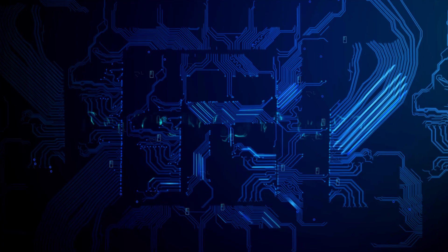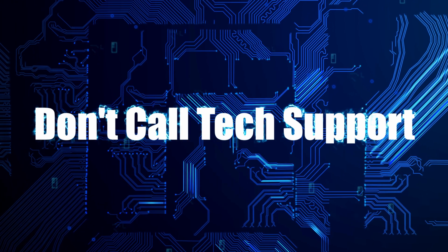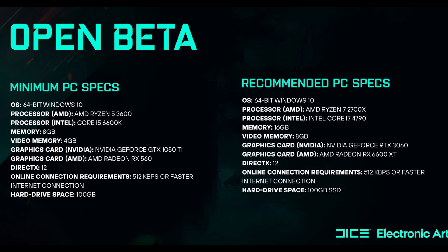This is Stone Coldx Sport and in this video we will be benchmarking Battlefield 2042 to see if its minimum and recommended specs make any sense. The minimum requirements on the CPU side are an Intel i5-6600K, which is a 4-core 4-threaded CPU, and the AMD Ryzen R5 3600, which is a 6-core 12-threaded CPU. This seems like a bit of a mismatch because the 3600 is quite a bit more powerful than the 6600K, so we will have to benchmark it and see.